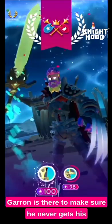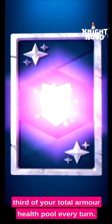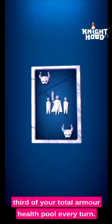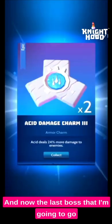Garan is there to make sure the Deceiver never gets his power off, because his power is Doom — which takes a third of your total armor and health pool every turn.